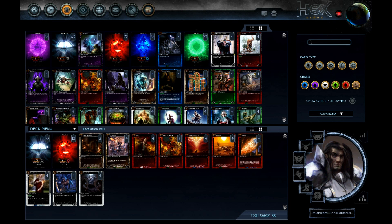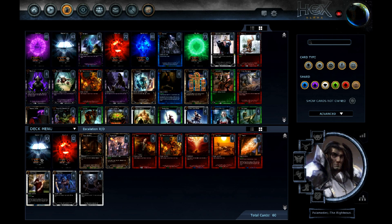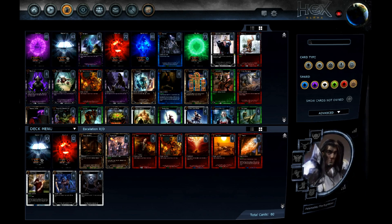In addition, this deck also has Eternal Youth, which initially gains 5 health and then will double to 10, 20, 40, etc. It also has Cerebral Fulmination. Cerebral Fulmination makes both champions draw an additional card at the start of their draw phase. The good thing about Cerebral Fulmination in an Escalation deck is that even though my opponent is drawing cards, my card draw improves with Escalation as the numbers double, so my draws should be better as time goes on.